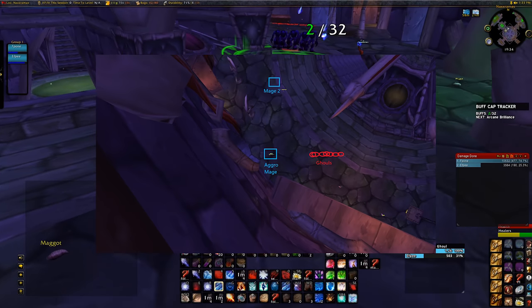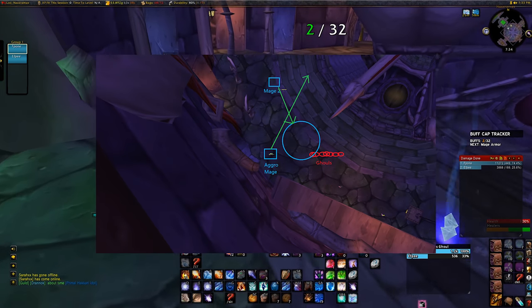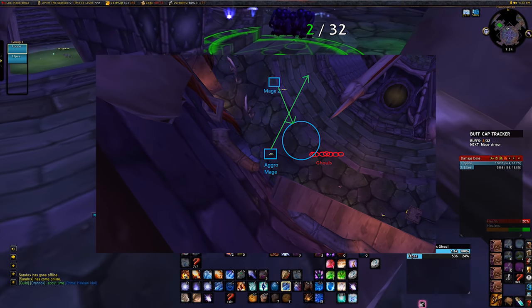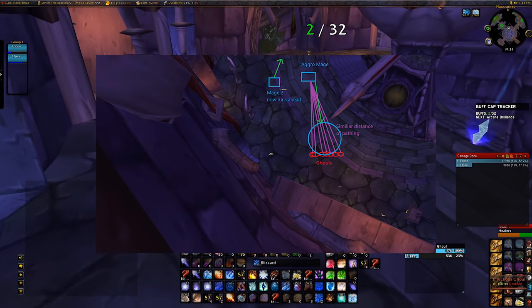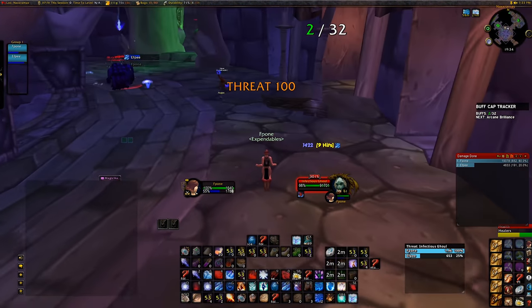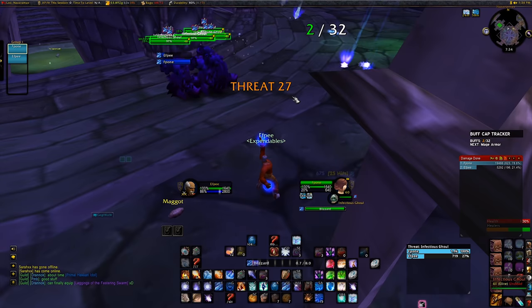To clump them together you have to make sharp turns with your aggro mage — lead them to the wall as close as you are comfortable with, then either blink or turn and run. Use the secondary mage to position Blizzards into the future pathing of the ghouls, not the current pathing.